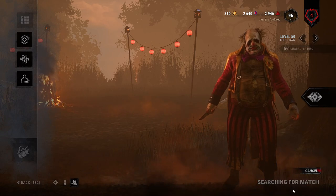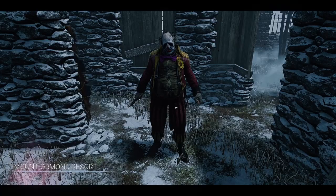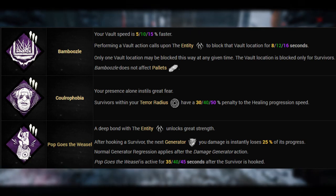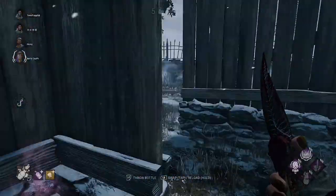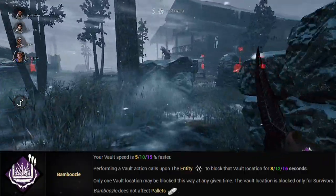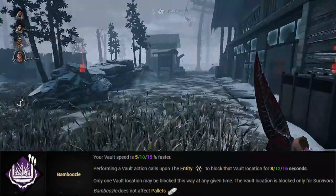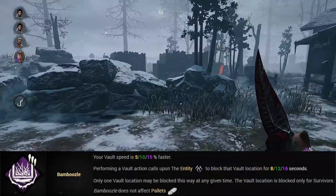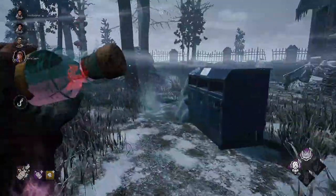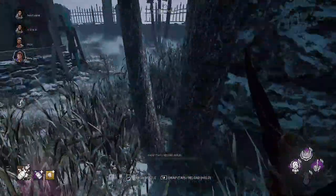Let's take a look at his teachables first, then we'll discuss his powers. The Clown has three teachable perks: Bamboozle, Coloraphobia, and Pop Goes the Weasel. Bamboozle is a chase perk that complements the Clown's powers. This perk will firstly increase your vault speed 5, 10, or 15% faster. But there's more - once you have vaulted a window, the entity will block that vault location for 8, 12, or 16 seconds. Only one vault location can be blocked at any time, and the vault is only blocked for the survivors, so you as the killer are free to go in and out as many times as you please.